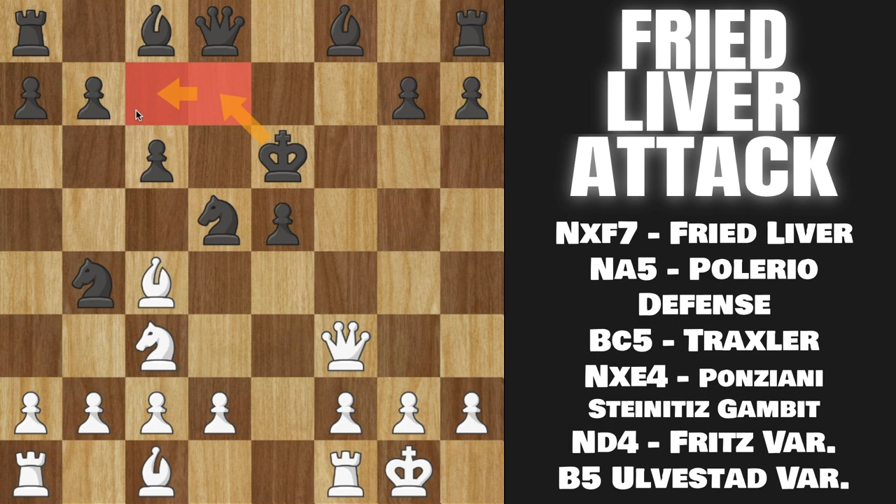If they play this, this kind of gets out of the realm of opening theory into an actual game, but just know, according to the engine, White is still better here even though we are down a piece. The move you want to remember here is Pawn D4 — striking in the center. If they capture, then Rook to E1 and they just get murdered here. And if they don't capture, you are going to capture them, and this is just fantastic for us.